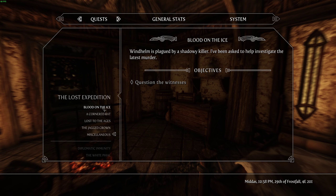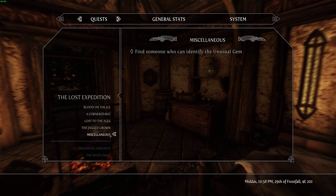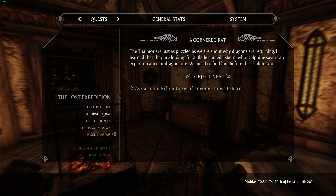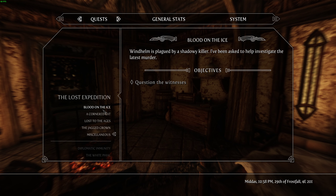We've got the lost expedition, blood on the ice, and in the miscellaneous — find someone who can identify the unusual gem, ask around Riften and see if anyone knows. That's the main quest right there. Question the witness in Windhelm — oh yeah, I didn't mean to start that. Let's see if we can get that knocked out.